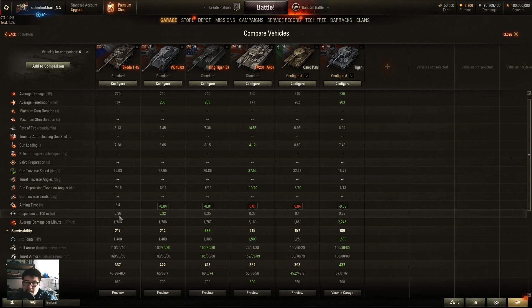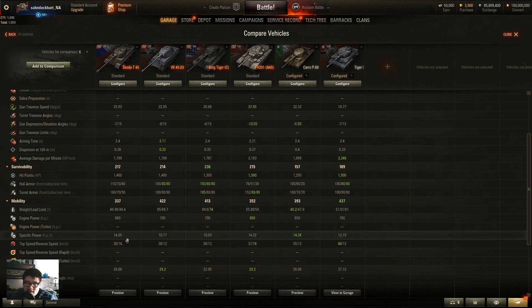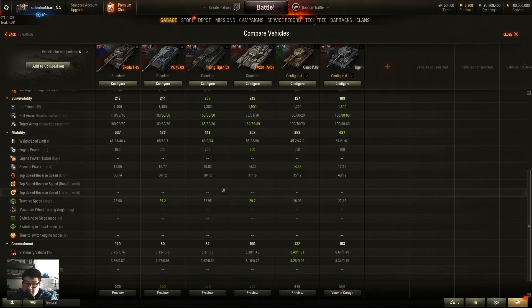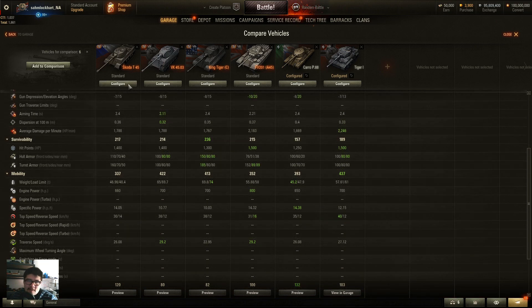Accuracy is not as good as the VK 4503H and aim time is a little long, similar to the King Tiger. Obviously the King Tiger's armor is incomparably better. Horsepower-per-ton is close to the Carl P88 but top speed is only 30 km/h — the worst in class. Hull traverse is mediocre. Camouflage rating is not great, and view range is better than the Carl P88 but that's not saying much.